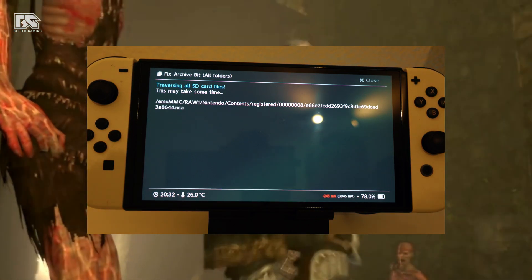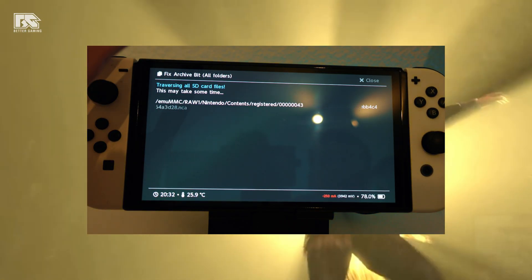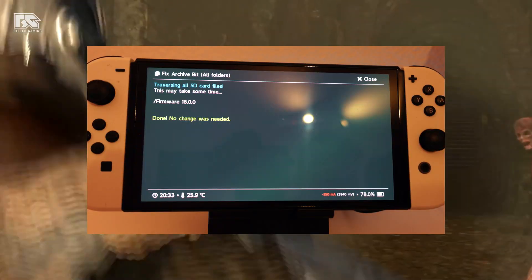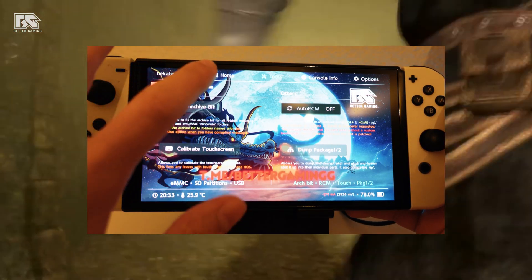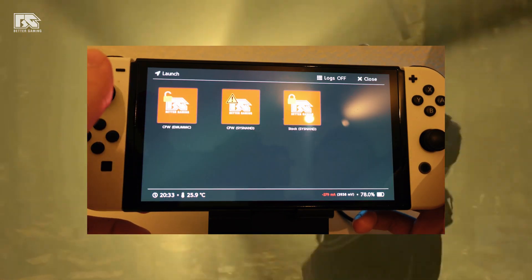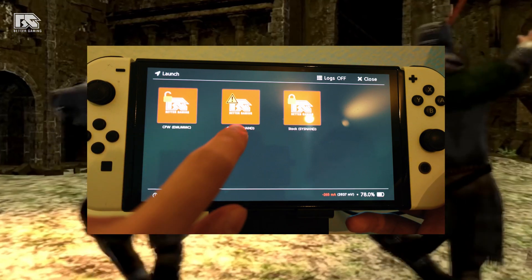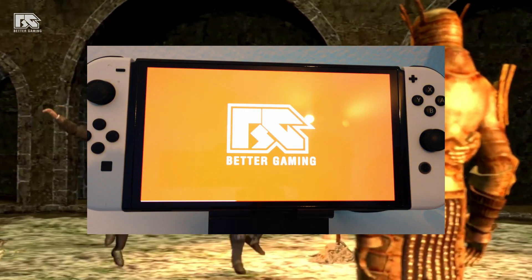Fixing the archive bit is important because many different things can destroy or corrupt files during transfer, and this will fix every problem you might have. Once it's done — it will take one to two minutes max — close it, go back to the home menu, and launch your emuMMC if you have one. If not, you can click on SysNAND.